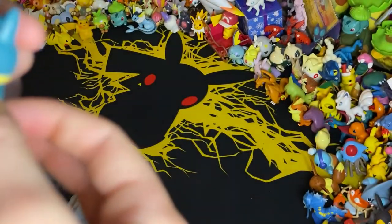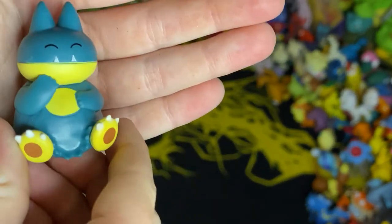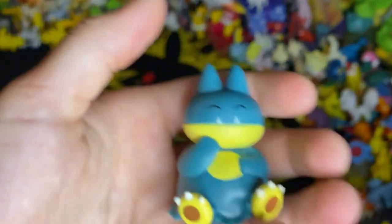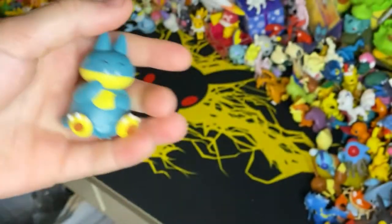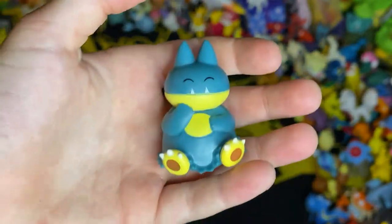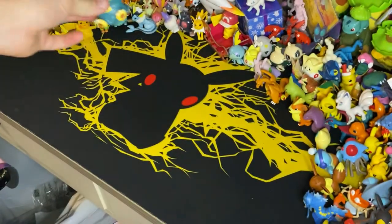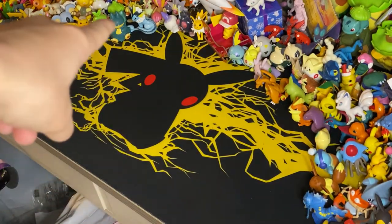There's some black line — I don't know if that's supposed to be there. Oh my gosh, sorry Munchalax. There we go. Guys, someday if I get my own room, I'll make like a shelf or something and put all my Pokemon toys on it, and it's going to look so cool. There we have him — let's place him right here. Munchalax.